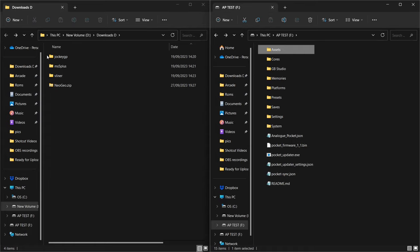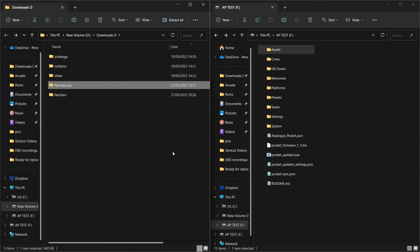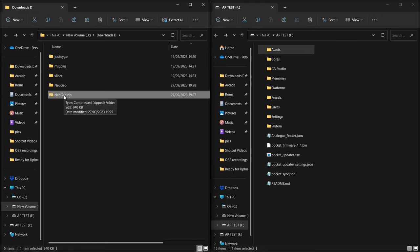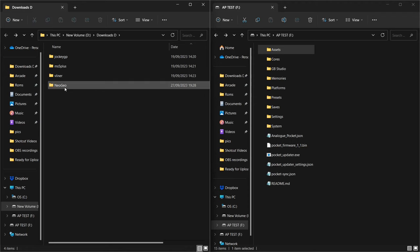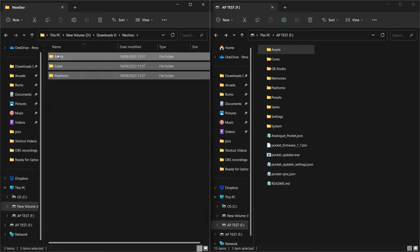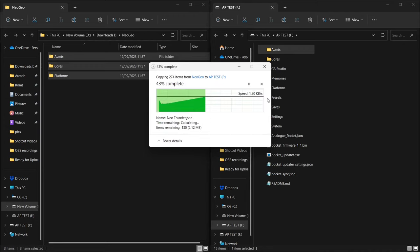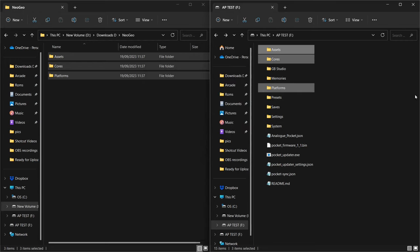So let's start with the core. Take the neo-geo.zip we just downloaded and extract it - I use 7-Zip, use whatever extraction software you prefer. I've already scanned it; even though Terminator 2k2 is a friend, always scan your stuff. Once extracted, go into the Neo Geo folder and you'll see assets, cores, and platforms. Highlight all of those and drag them over to the root of your Analog Pocket SD card. When asked if you want to replace files, say yes, and that's the new core installed.